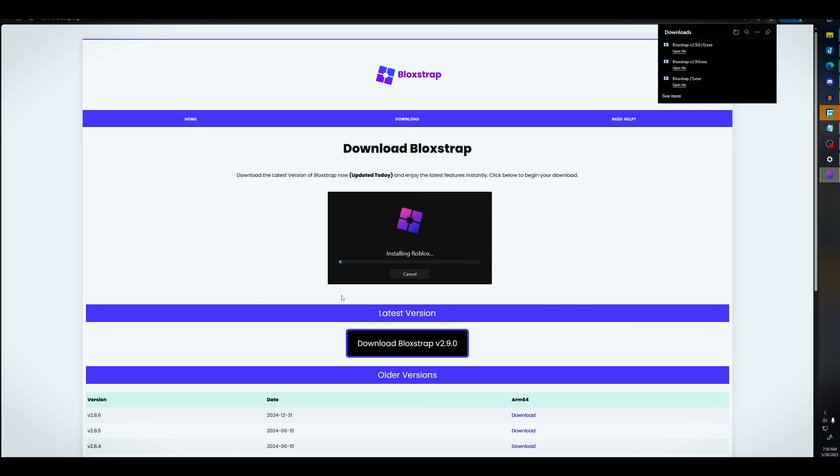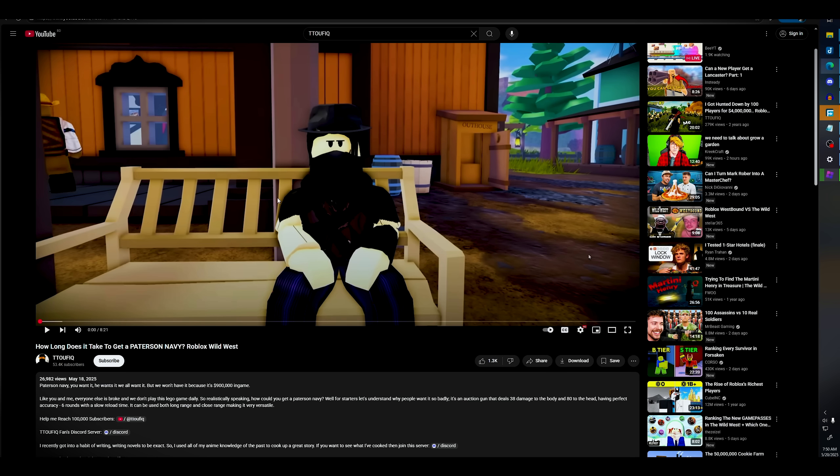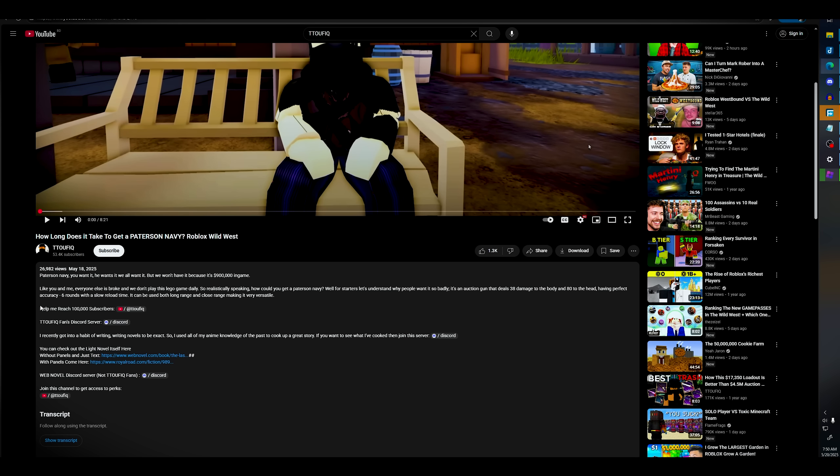It will download and install a new variation of Roblox which is connected to Blockstrap. This will help you connect and add fast flags. I'll be listing my fast flags not in the description because I'll get banned.